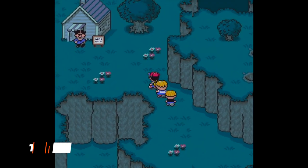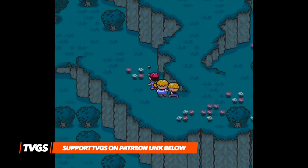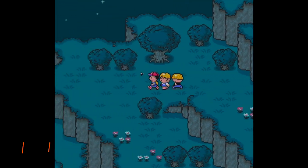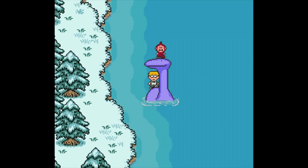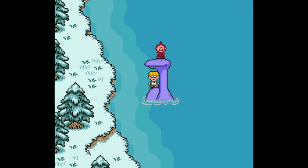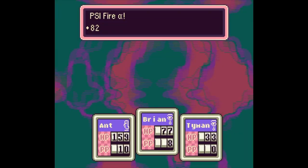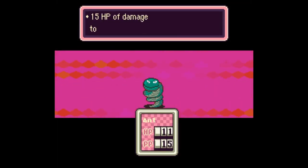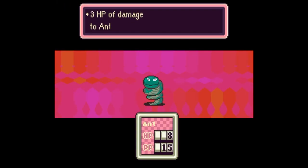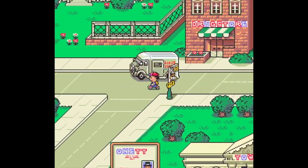Earthbound is a rather quirky RPG. Instead of the journey taking place in a fantasy world, it instead subverts this trope and many other common elements of the genre, by not only taking place in the real world, but also by poking fun at the many other RPGs available at the time. The story sees players following a young boy known as Ness. After he investigates a meteorite crash with his friends, they discover an alien race known as the Gigers, who are hell-bent on consuming the world and its inhabitants by turning them into malicious monsters.